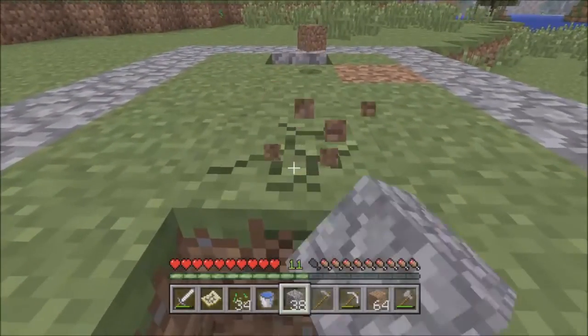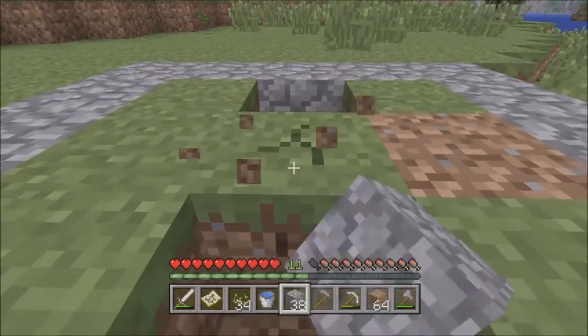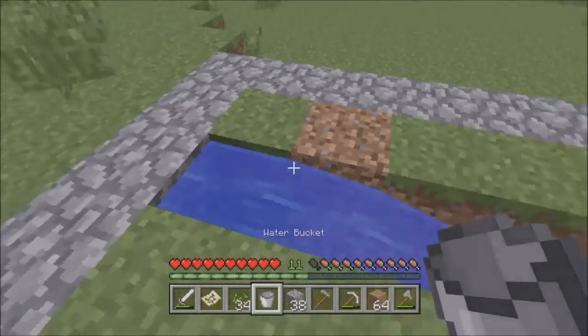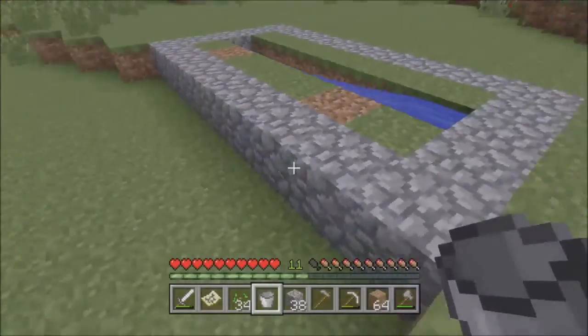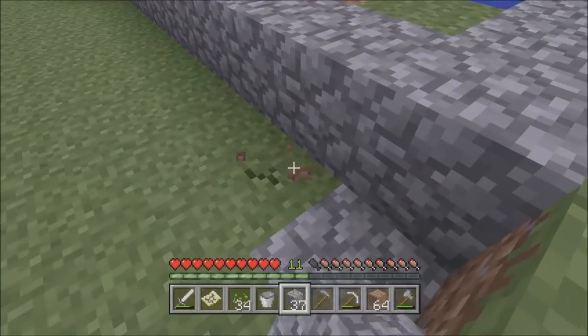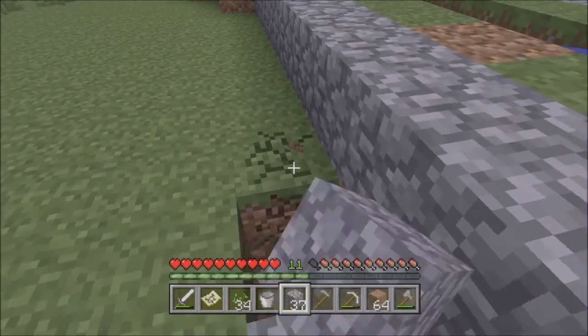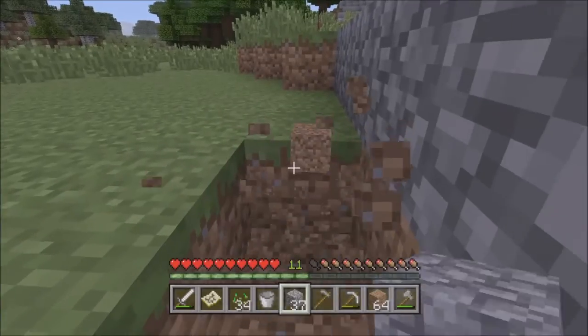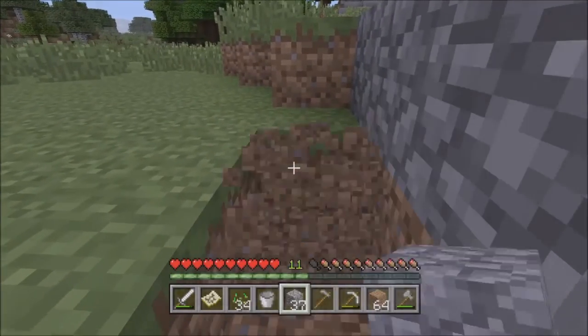Let's build my little irrigation system. Okay, cool — that's perfect. So for this section I'm gonna build a layer down. I think it's called a terrace or something like that — I'm not quite 100% sure.